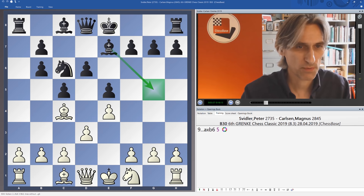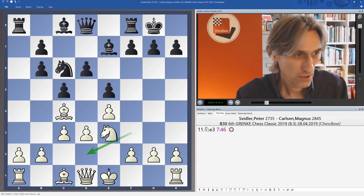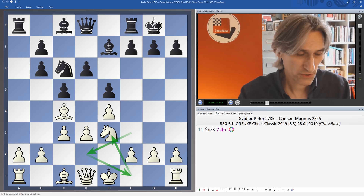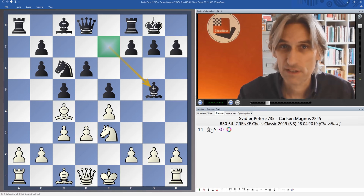c3 looks pretty normal, and castles and knight e3 — that was the point of this manoeuvre. The point was to bring the knight to e3 so it can either come into d5 or f5. But bishop g5 — this is a standard manoeuvre for this variation to get rid of this bad bishop on e7, and that also just kind of loosens white's control over d5.